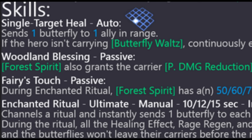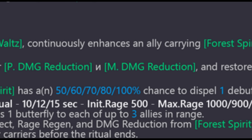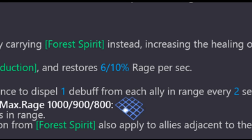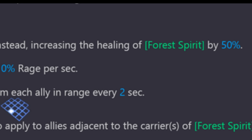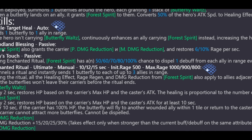Keep in mind the butterflies do a lot of additional things via the talent. If the hero isn't carrying Butterfly Waltz, the basic attack continuously enhances an ally carrying Forest Spirit instead, increasing the healing of Forest Spirit by 50%. So you're going to have Forest Spirit out all the time, and the basic essentially just increases the healing on them by 50%. Really cool.